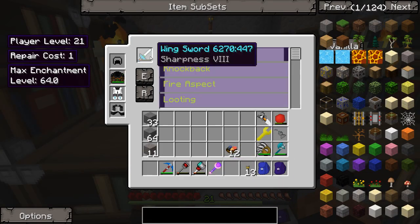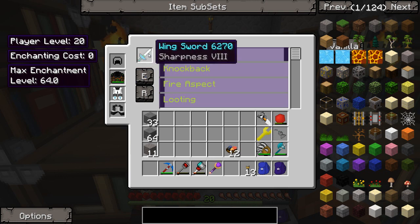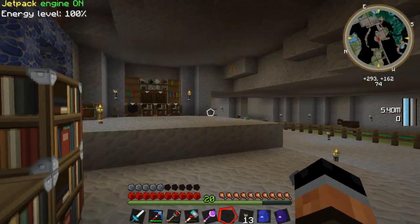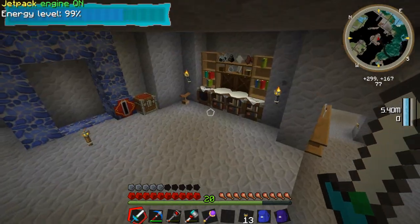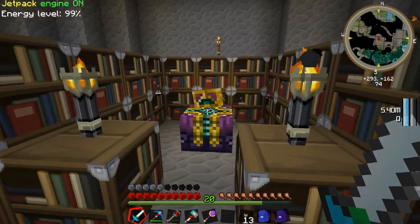Wing Sword right there. It says right here, repair cost is 1. Let's try it. Oh, that is awesome. It still retains its Wing Sword capability, so that means we can still fly around with it. Still has Sharpness 8 on it.